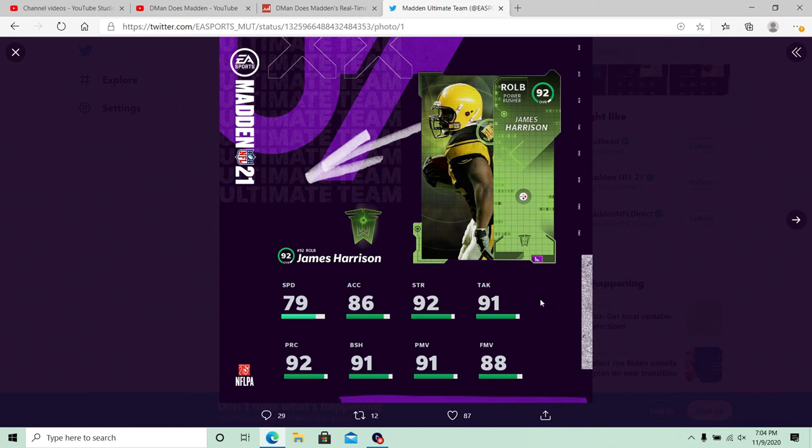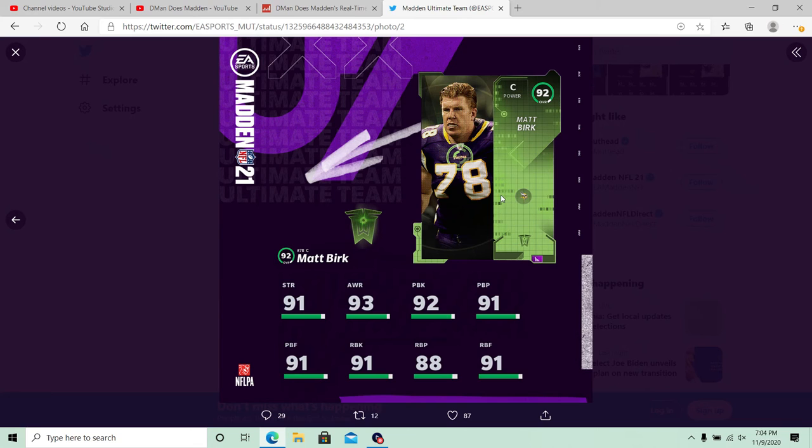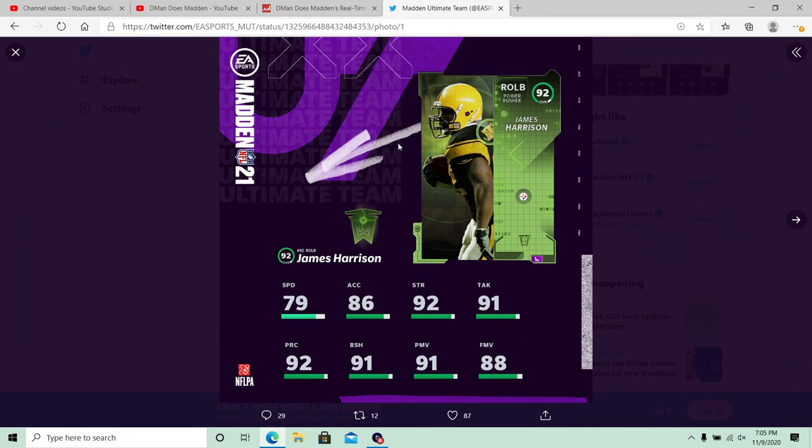That's alright — he's going to get powered up to 80 speed. All these stats are going to get powered up once you power him up. Unfortunately we did not see any Titans players, but that's alright. James Harrison looking really nice other than the speed aspect of things. Those are your two revealed players. Matt Burke here at center — not a bad offensive lineman at 92 overall. His stats are pretty good except for the run block power, but you can easily get that up to 90 with chemistries. Very solid offensive lineman if you don't already have Kevin Mawai or someone like that — Matt Burke looks like a really good pickup.